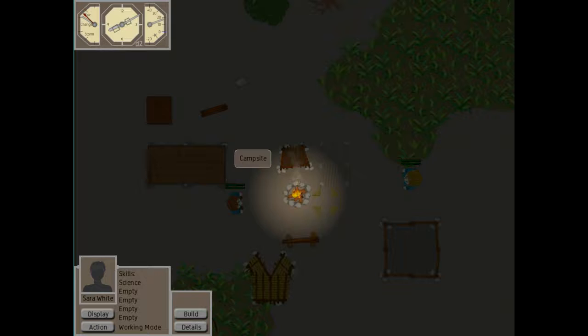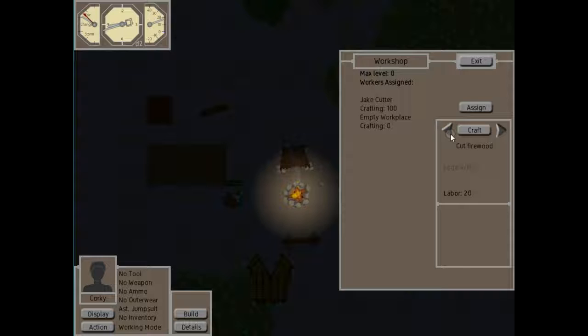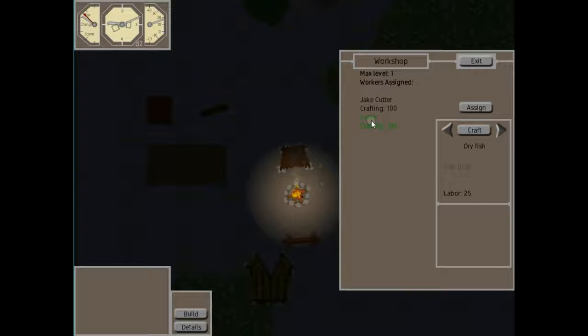Another new thing I've implemented is the skill tree. The skill tree is not finished, but I did a couple of basic skills to test things out — Sarah has a skill in science. Corky, on the other hand, has a skill in crafting. If we highlight him, you notice there are only a few recipes available. But if we assign Corky to the building, now we have both Jake and Corky in there. Corky has a higher crafting skill with a 5% bonus, and since he's skilled, a bunch more recipes come up: we can craft a spear, a bow, arrows, all kinds of things.